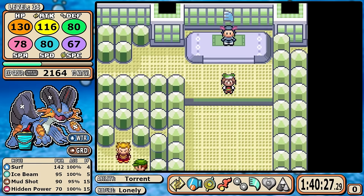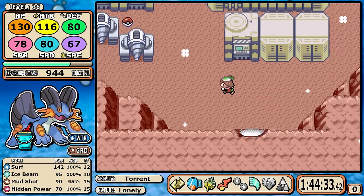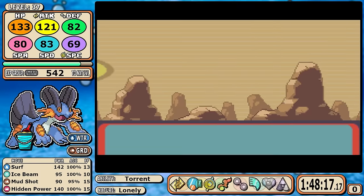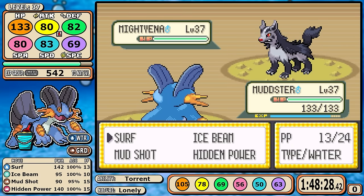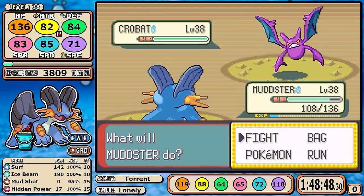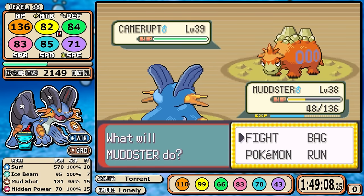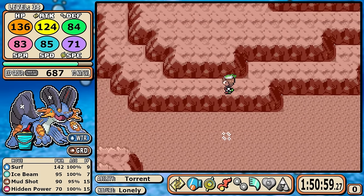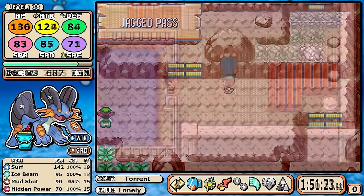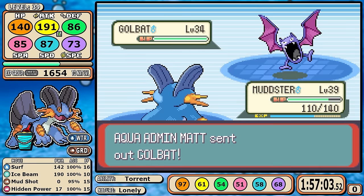Coming up next is a ton of busy work. In the Magma Hideout, the only change from last time is that I get the PP Max here because I use Surf so much and want to max my PP. Looking at Maxie, Mightyena and Crobat are just fast — I take a lot of hits and it's not a comfortable battle. Also consider that I'm in the medium-slow leveling group, among the fastest in the game, yet two-thirds of Maxie's team out-levels me — which says a lot. I also backtrack in the hideout after the battle to grab a rare candy I didn't get with Rayquaza. The Aqua segment is even less interesting; there's another Matt versus Matt face-off, but since you don't fight the Aqua leader yet it's lower level and a lot easier.